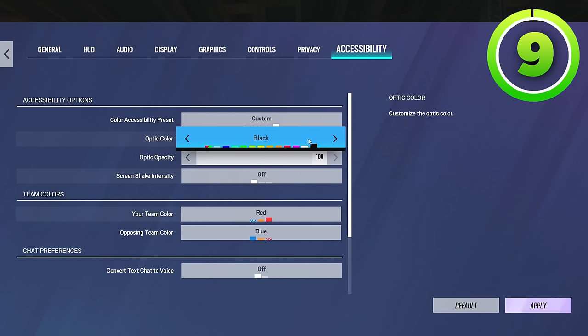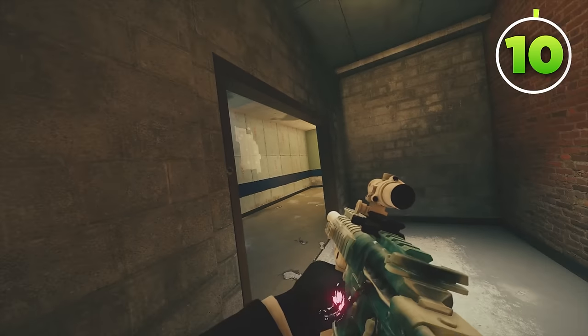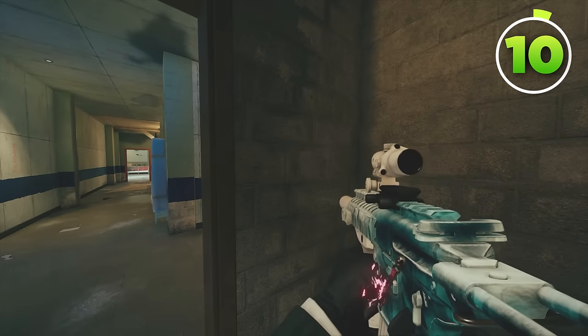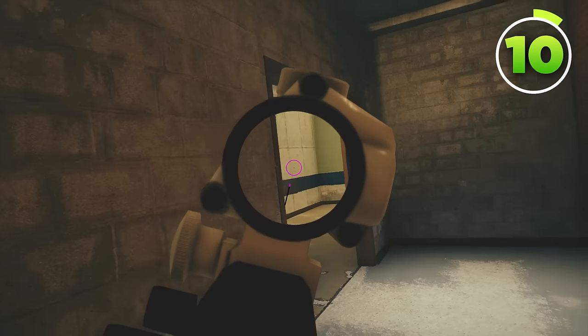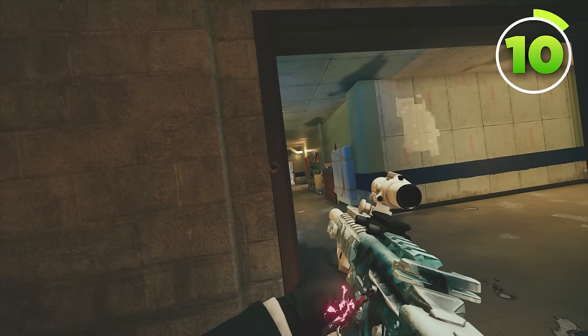Now that you know what crosshair colors to use, you won't have trouble spawn peeking or holding dark angles. You will have trouble though if you don't know how to pre-fire correctly. Pre-firing is arguably one of the most overrated things siege players do, and it's because they just do it wrong. The only time you want to pre-fire is if you're pre-firing a common angle that people hold, or you have information on somebody.